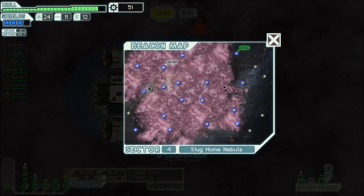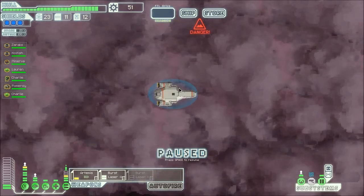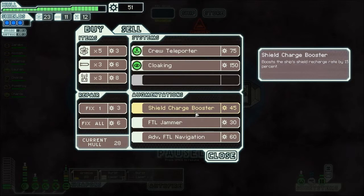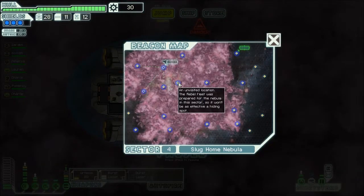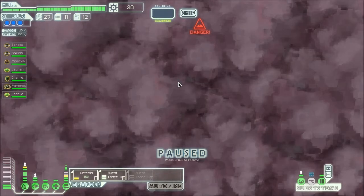We jump to the store with 51 scrap — that's quite good. The store has shields, shards, boosters, a recharge rate boost of 15%, an FTL Jammer that scrambles enemies' FTL computers doubling jump time, and Advanced FTL navigation. I can't afford most of it, so I'm gonna buy fuel — that's the best thing I can afford. Since this whole place is a nebula, I don't want to stay here any longer than I have to.